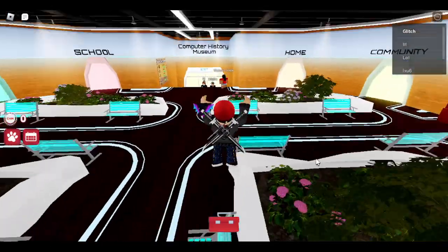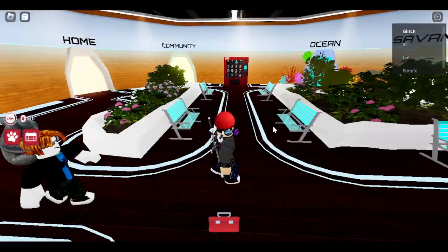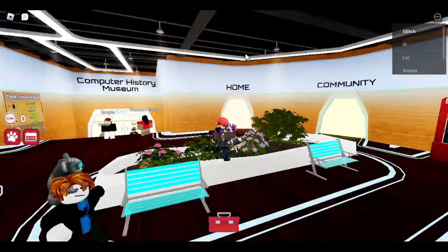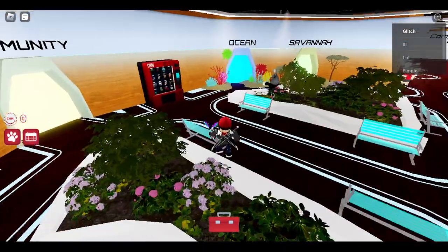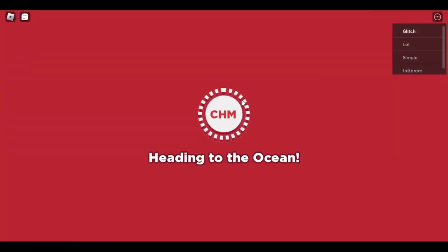What's going on, and welcome back to another video. Today we are going to show you how to get the CHM Computer History Museum necklace. I'm going to leave a link to the game — you're going to enter it, and once you finish it out, you're going to go to the ocean portal over here. This is actually one of the easiest ones, probably very easy.